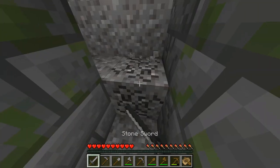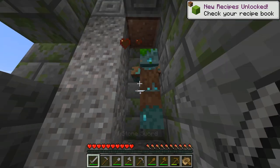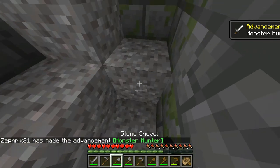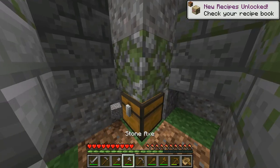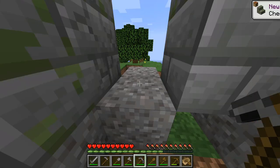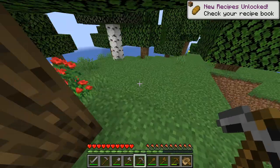Well, that's a drowned. We'll see. Maybe there's something below. There's a chest. Let's see what's in here. An enchanted fishing rod, wheat, a stone axe, five coal, and rotten flesh. That is excellent. Let's just get started building our house now.